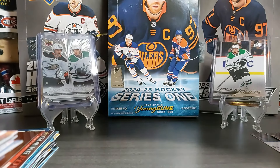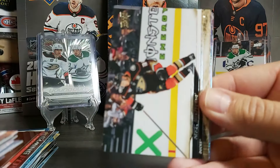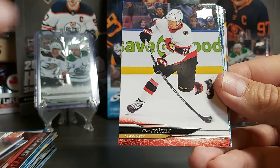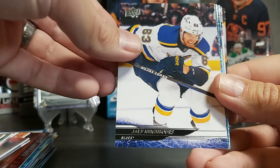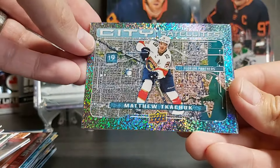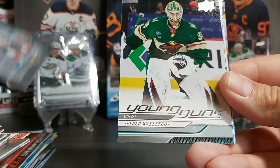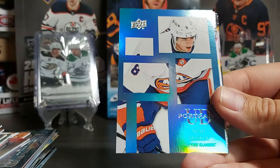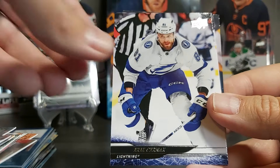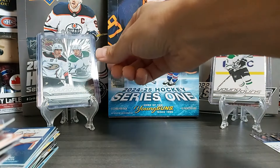Last pack — should have one more Young Gun. Pavel Mintyukov second year, Jeff Skinner, Mason Appleton, Tim Stutzle, Jake Neighbours. We have a speckled City Satellite of Matthew Tkachuk — really nice, love the speckled look. Our Young Gun is Jesper Wallstedt. UD Canvas of Noah Dobson, Ovechkin, Eric Cernak, Kalle Palomaki, and Thomas Novak. That wraps up our break for the first box.